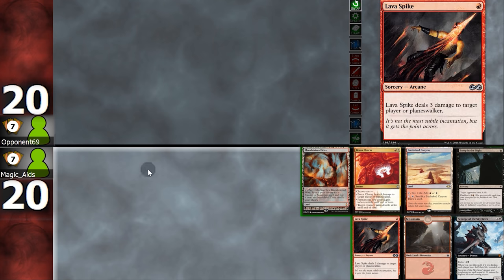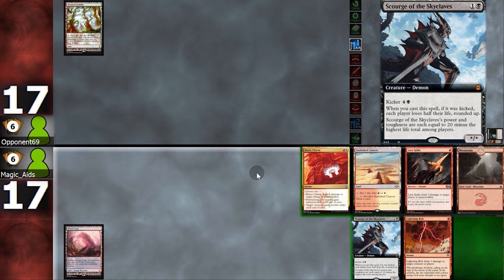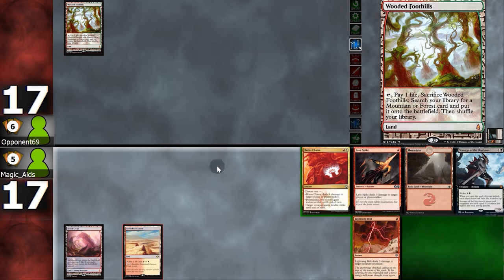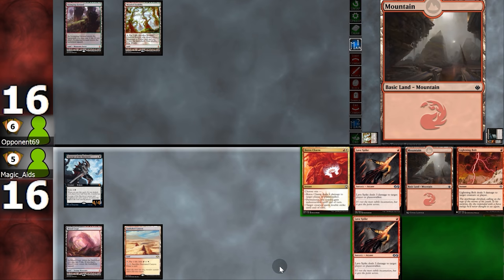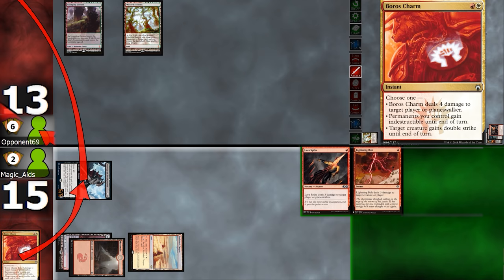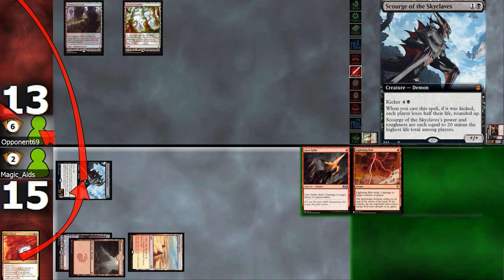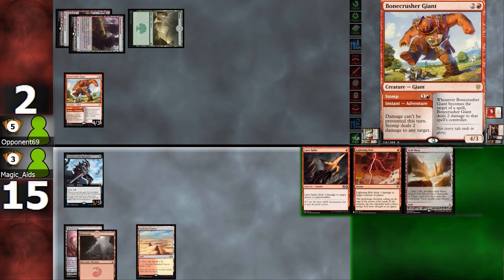Opening hand for Game 2: no little creatures, but everything else seems okay, so we keep. Begin with Bump in the Night. Opponent plays land. We play Scourge — it's only a 3/3 right now, but because of Sunbaked Canyon, when our opponent fetches it'll turn into a 4/4 out of range of both bolt and Fatal Push. Opponent fetches, plays another land and passes. First Lava Spike, then swing, tap, and give Scourge double strike. Thanks to Sunbaked Canyon, Scourge is a 5/5 and they're taking 10 damage. They play a blocker, but Lava Spike for the win!